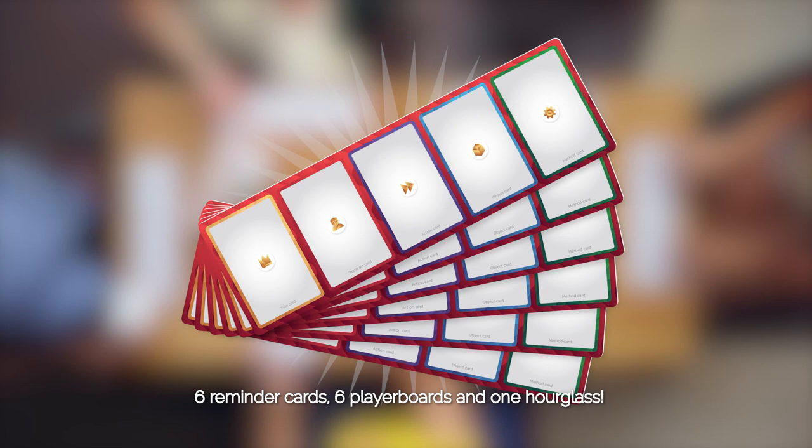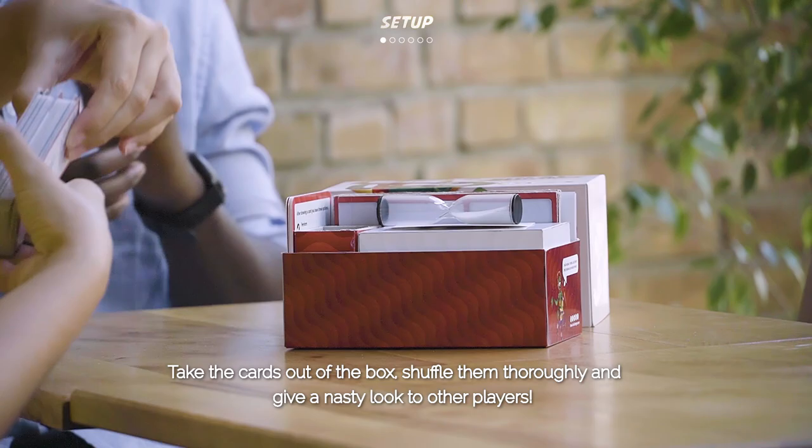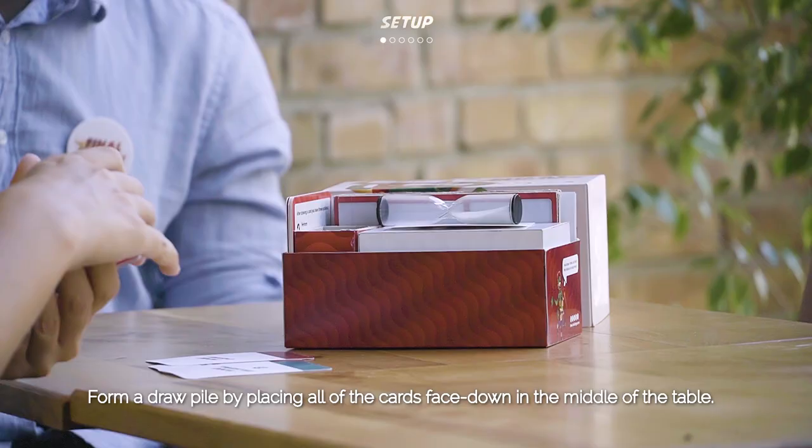Setup Step 1: Take the cards out of the box, shuffle them thoroughly, and give a nasty look to other players. Step 2: Form a draw pile by placing all of the cards face down in the middle of the table.